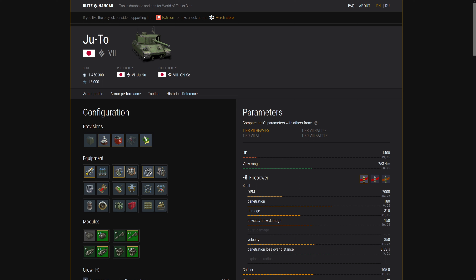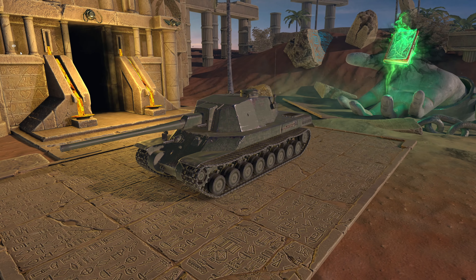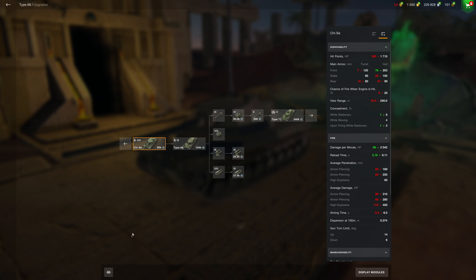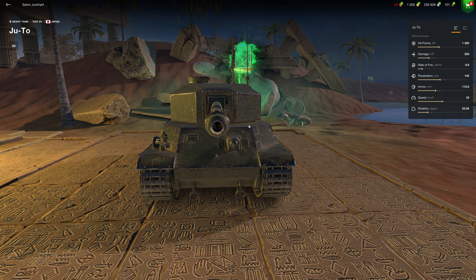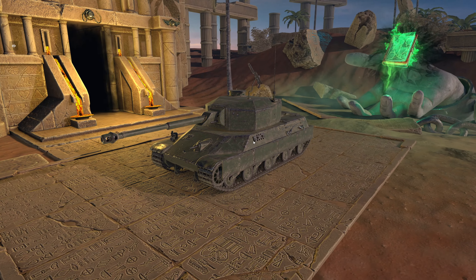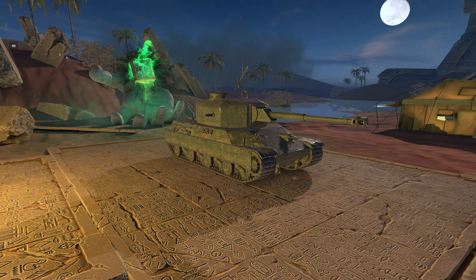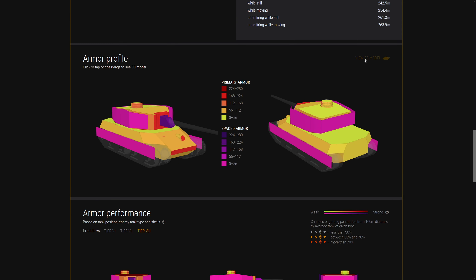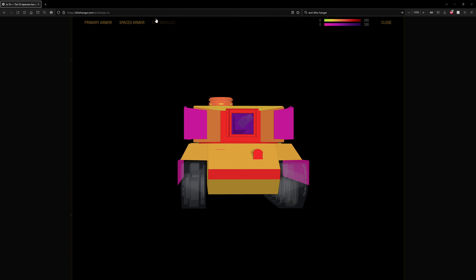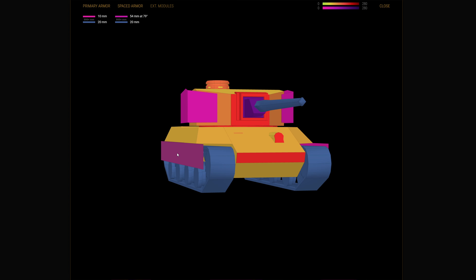That looks like a Panzer 4 turret - the space armor for the turret. Let's go to tier 7. That's the Chise. The Judo - Judo throw. Stock turret obviously. Well you can at least see the hull. Yeah they have the space armor for the turret now. People will still play it compared to the Type 5s and the ONIs. Wow, space armor package - a lot of space armor. 20 millimeters of tracks now - a bit more standardized.